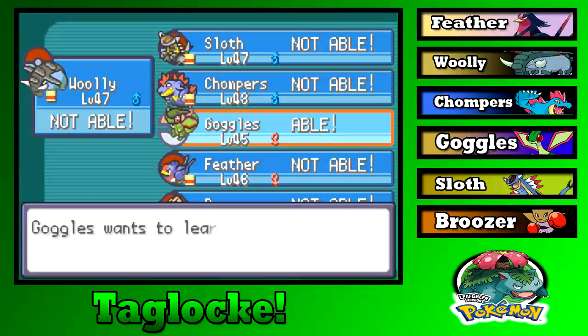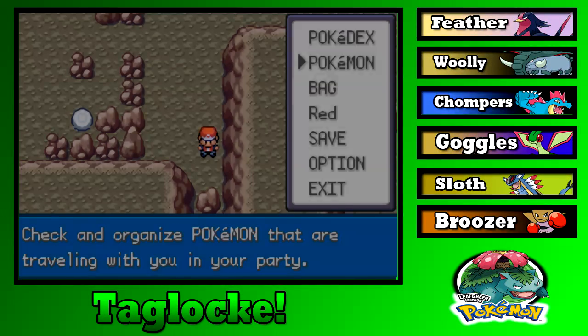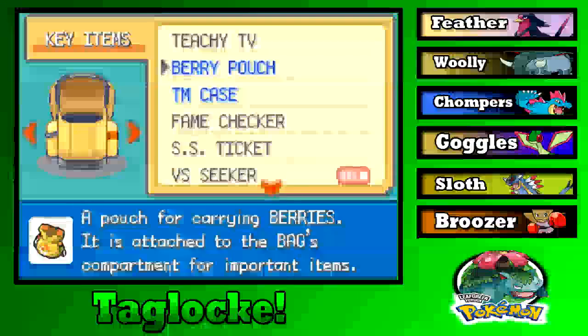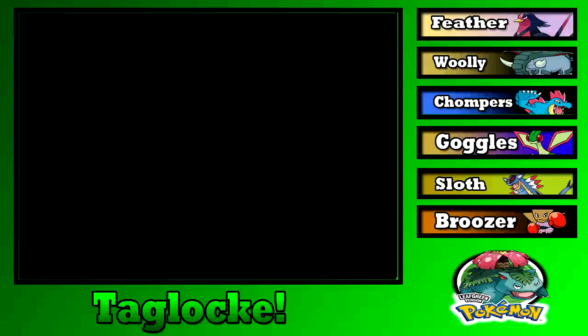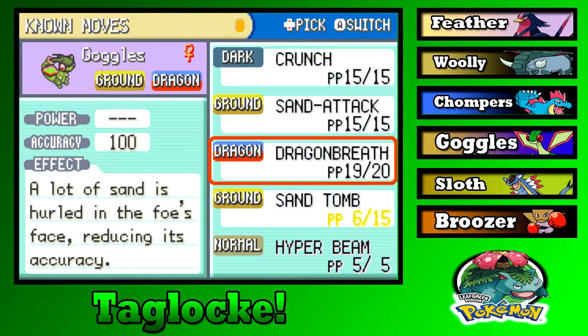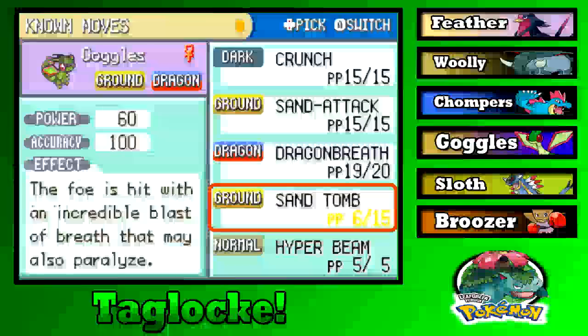Only Goggles can learn Hyper Beam — but that would be a physical-type move in this gen, and Goggles is a physical attacker, so she could probably benefit from it. Let's teach her Hyper Beam in place of Sand Tomb. Sand Tomb isn't the best but it's one of my only moves against Fire types unless I send in Chompers. Let's get rid of Sand Tomb.